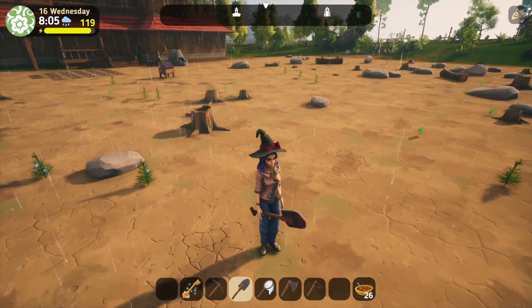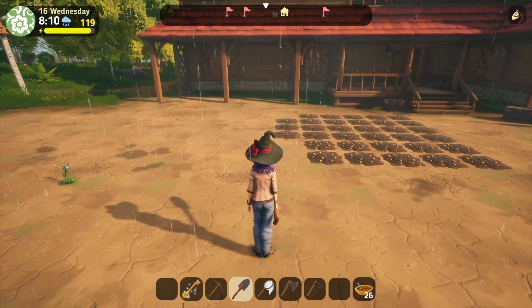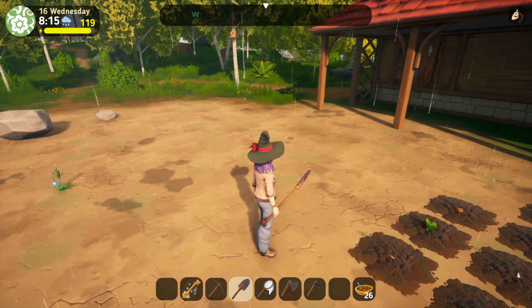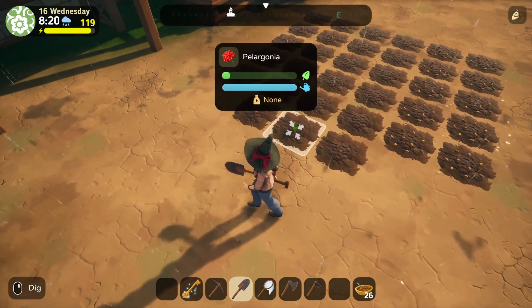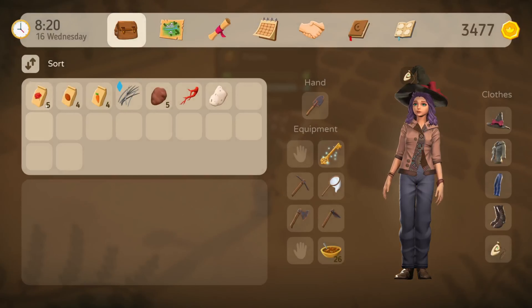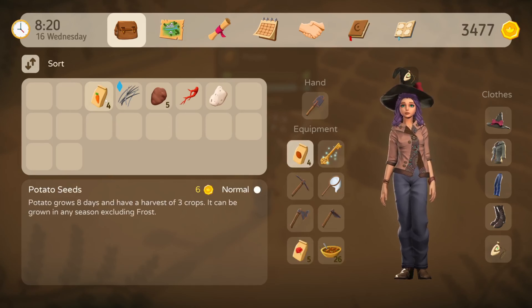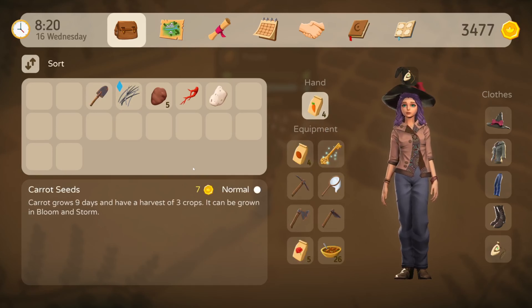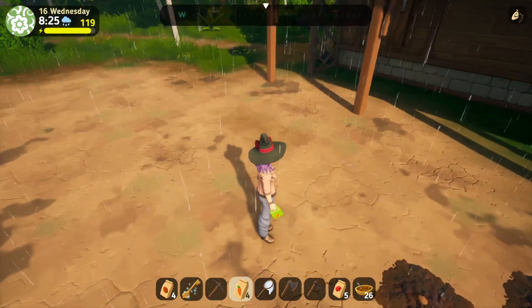Okay, so there's a couple things I want to do. First, I want to get these planted. Then I want to get over and see what we need to upgrade our tools, and I want to get our tools upgraded. So let's get these planted first. We've got carrots, the flower, and the potato. How many do we have of each of those? Four, four, and five. I'm just going to dig out straight this way.